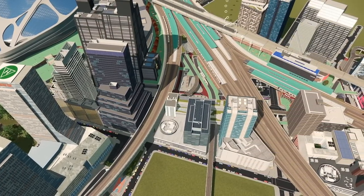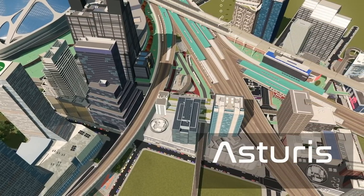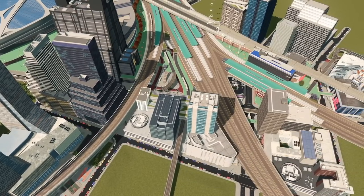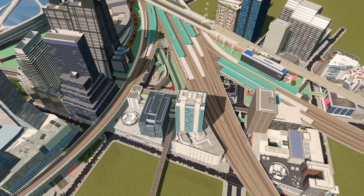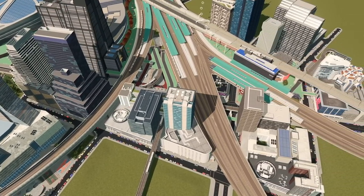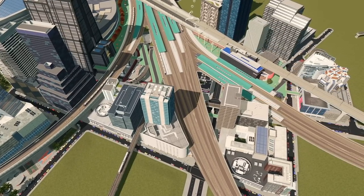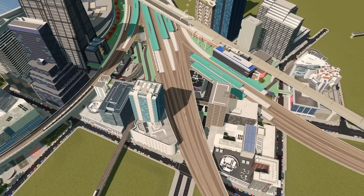Hello everyone, welcome back to Asturis' in-city skylines. The main transportation hub in the center of the city is already looking pretty good after the first couple of episodes. It finally has some structures in some places around it so it's starting to feel more and more complete, although there's still a lot of work to be done.